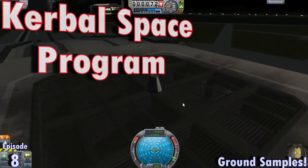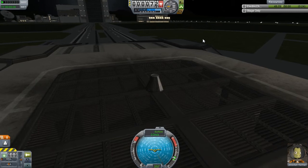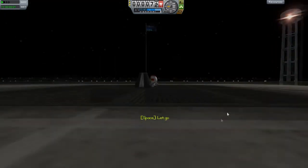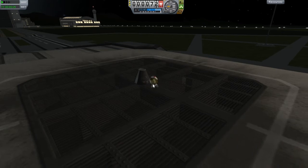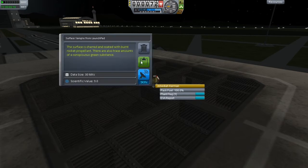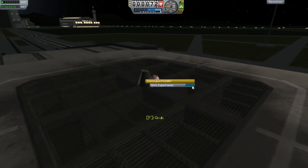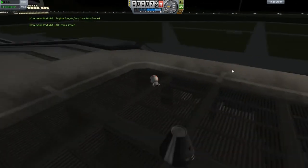Hello and welcome everyone to another episode. So, we are not going to be going anywhere this episode. A lot of people mentioned in the comments and stuff like that, if I haven't already, to take surface samples from the launch pad and other places. I did not think of this, and I really didn't know that you could basically just take surface samples of like that.